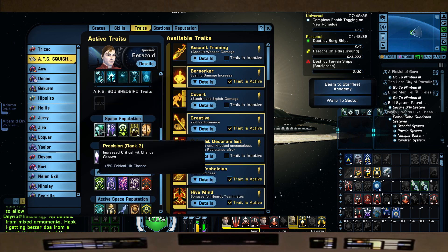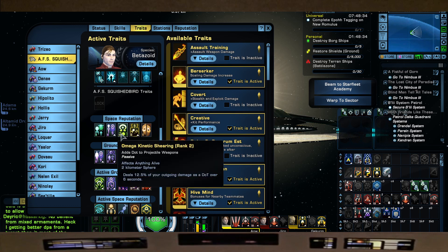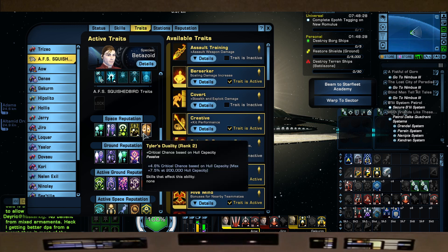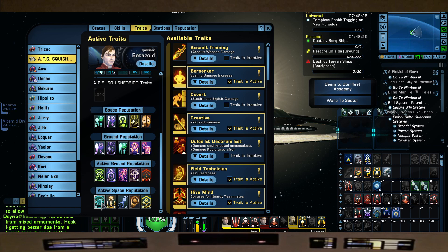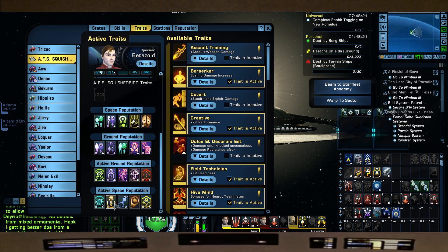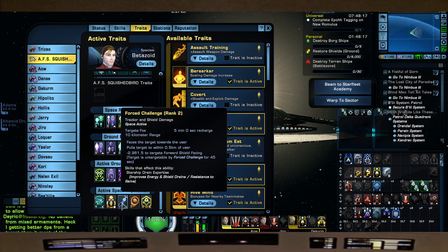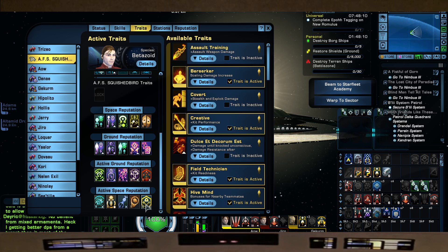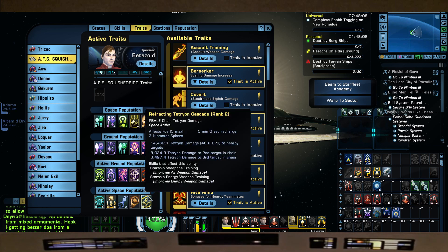Rep traits: Precision, Advanced Targeting Systems, Omega Kinetic Shearing, Torpedo Pre-Fire Sequence, and Tyler's Duality. Active Space Rep: Anti-Time Entanglement Singularity, Bioelectric Shield Generator, Forced Challenge, Tethered Non-Baryonic Asteroid, and to wrap it up, Refracting Tetron Cascade.